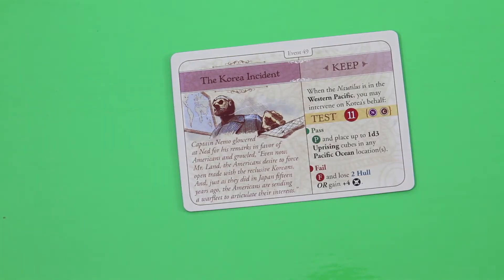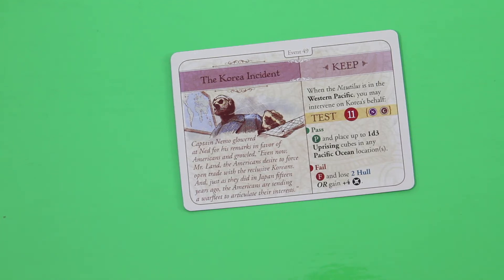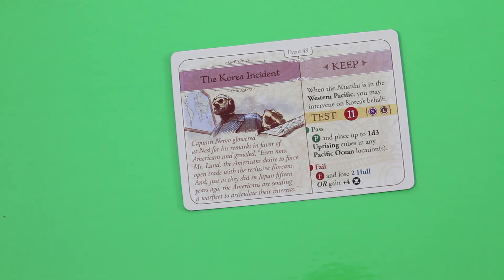Here we have the Korea Incident card. 'Captain Nemo glowered at Ned for his remarks in favor of Americans: even now the Americans are sending a war fleet to Korea, just as they did in Japan 15 years ago.' This is a keep card. When the Nautilus is in the Western Pacific — which we are — you may intervene on Korea's behalf. Test 11, we can wager Nemo and crew. If we pass, place up to 1d3 uprising cubes in any Pacific ocean locations — each worth three victory points. If we fail, we lose two hull and gain plus four notoriety. Definitely something we don't want.